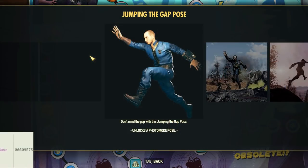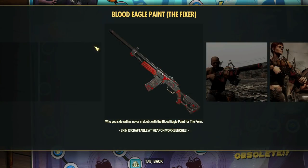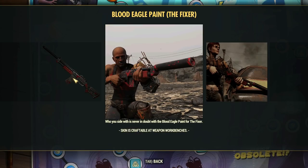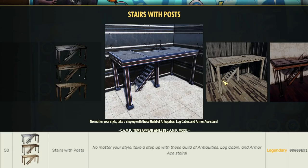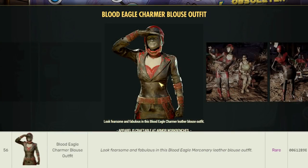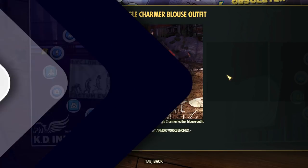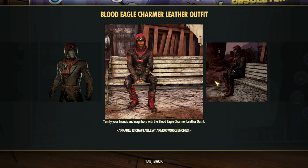At rank 46, you can unlock the Blood Eagle Paint for the Fixer — it looks badass. We are also getting new stairs with posts, basically platform stairs, 3 versions at rank 50. The Guild of Antiques Foundation is also on the list, it's a very colorful and floral one. At rank 56, you can unlock the Blood Eagle Charmer outfit, with heavy rock and punk vibes. You can also get another version of this outfit at rank 62, called the Blood Eagle Charmer Leather, which looks like the male version.